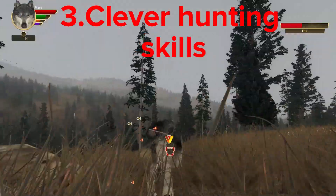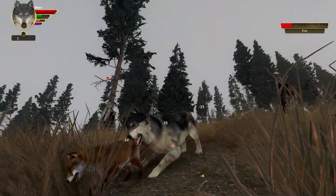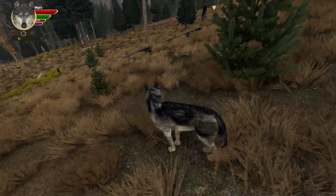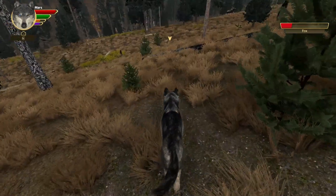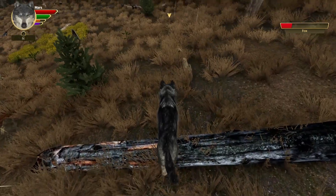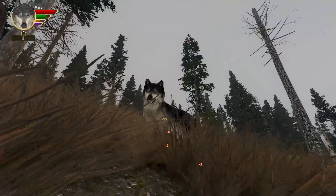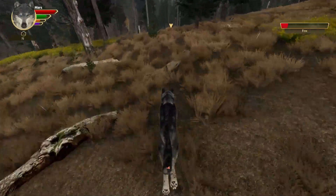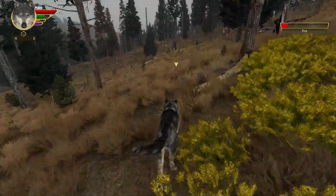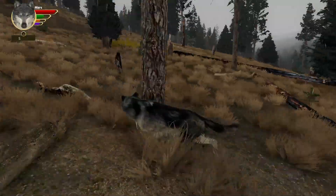Red foxes have clever hunting skills. They have different tricks up their sleeves when it comes to hunting — they can stalk, chase, or surprise their prey by hiding, as you know from our first point. They're really smart at finding the best way to catch their food. Being small, they must have quite a good brain. In my shorts I did post one with wolf vs. fox, and I honestly have to say foxes have the most IQ, really.